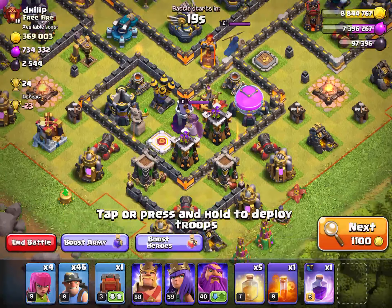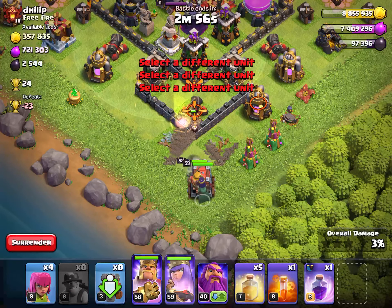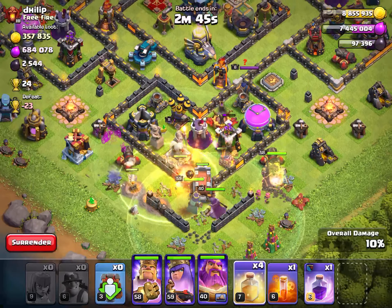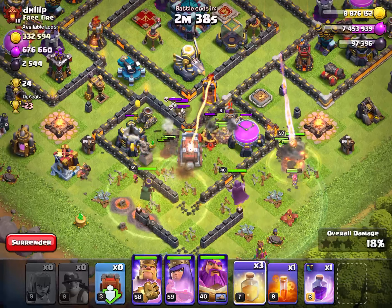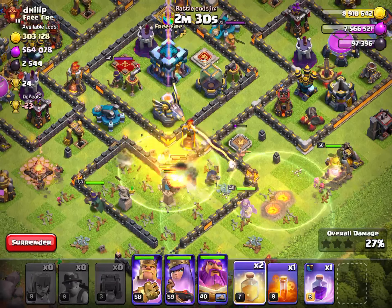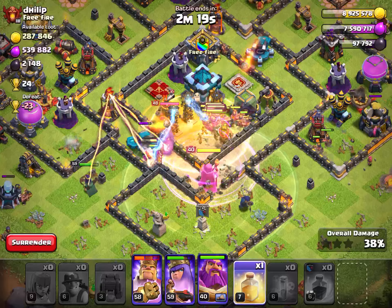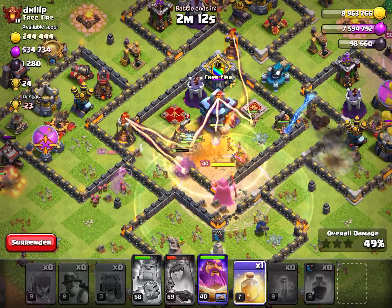I'm going to start down here with the eagle. Let's go this way — archers, might as well heal over there. You want to try and protect your miners from the splash damage from the eagle, which is one of the tips I've picked up over the years watching videos and learning from attacks. Let's go rage to get that eagle, and let's heal in the center with all that splash damage from the scare shots, heroes, and teslas, then the town hall as well.